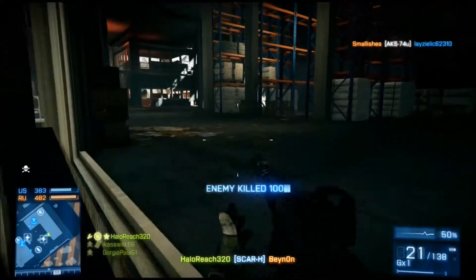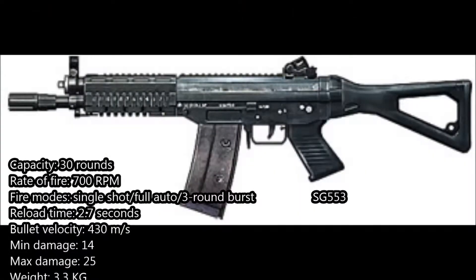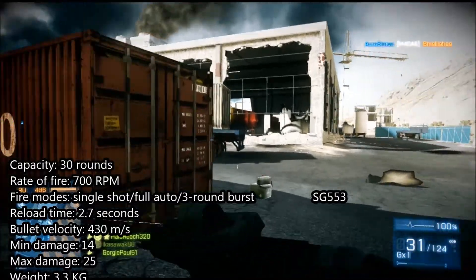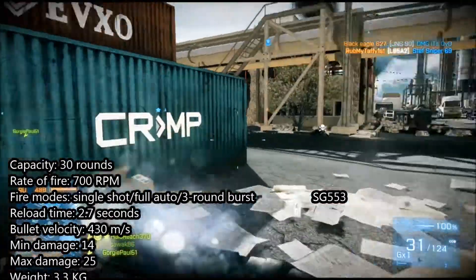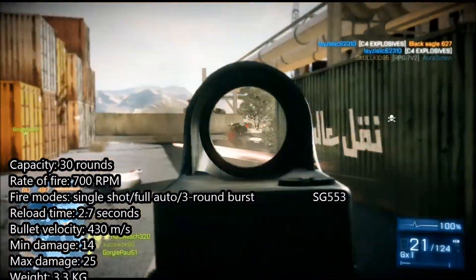Next weapon is the SG553. It has a magazine capacity of 30 rounds and the fire modes are single shot, fully automatic, and 3-shot burst. The minimum damage is 14 and the maximum damage is 25 to the opponent. The weight for this weapon is 3.3 kilograms.